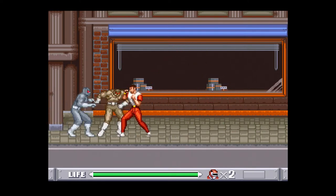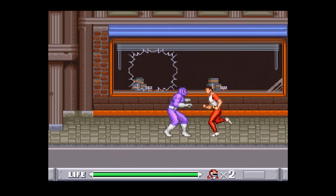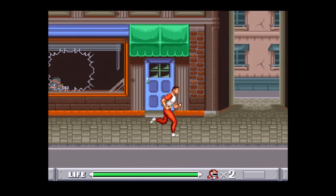There are two times right here where enemies appear on both sides of your character, and this is one of the few challenges in the combat in this game — when you have enemies on either side of you. Usually though, you can work to get them on the same side, or just deal with it using jump kicks.